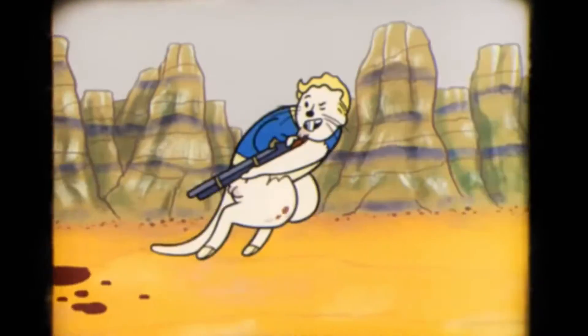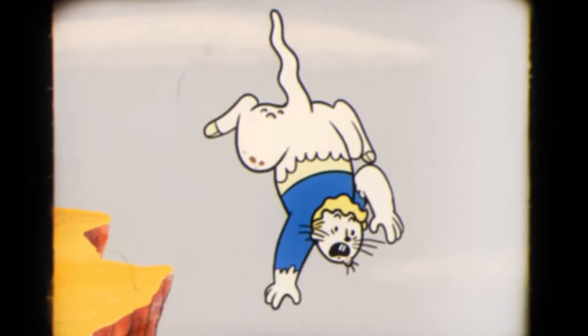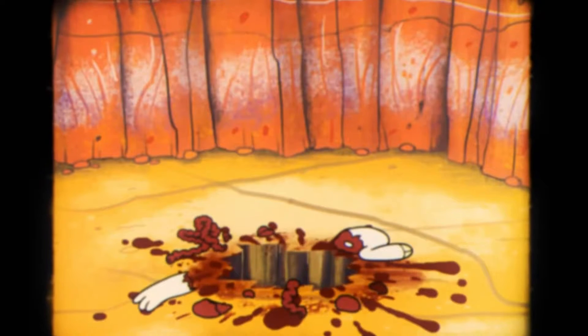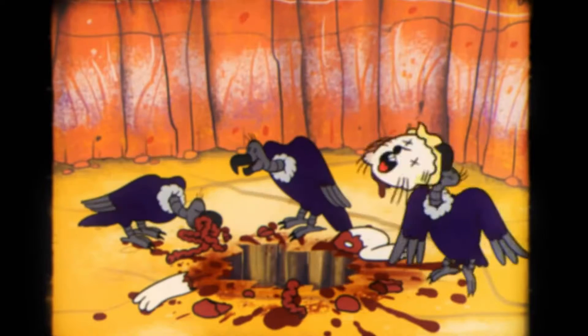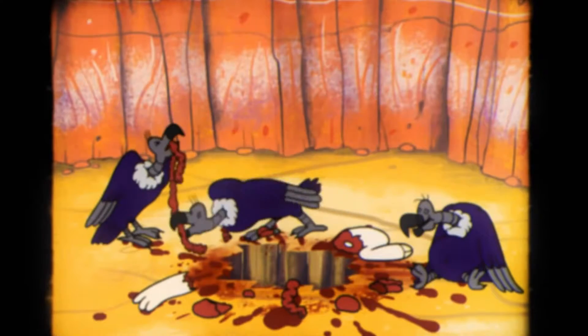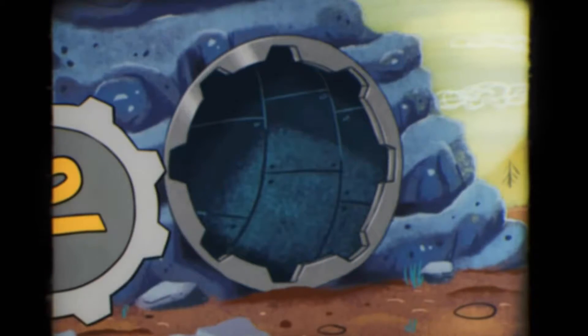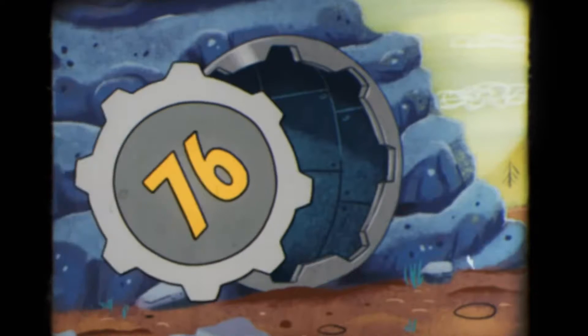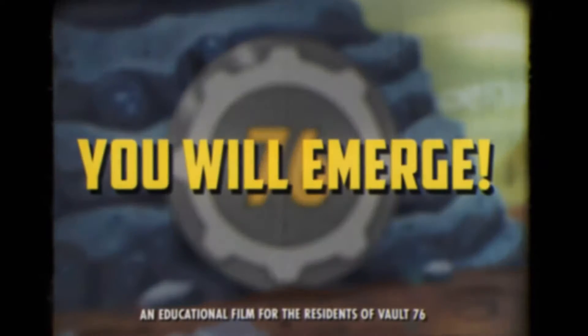Gladiator — rank one: your one-handed melee weapons now do +10% damage; rank two goes up to +20%; rank three goes to +30%. Sturdy Frame — ranks one through three are unknown. Through Hiker — rank one: food and drink weights are reduced by 30%; rank two that goes up to 60% reduced; rank three is unknown.